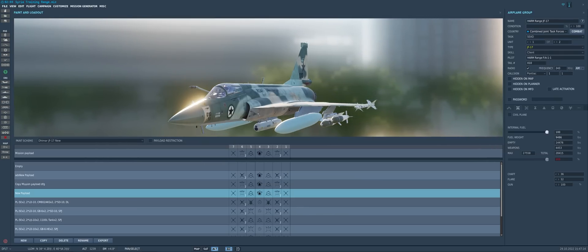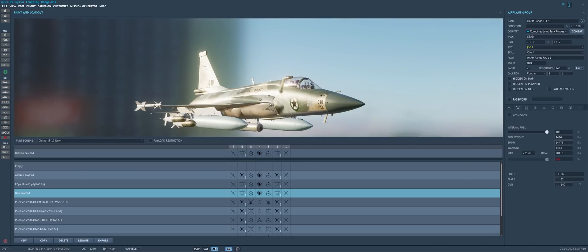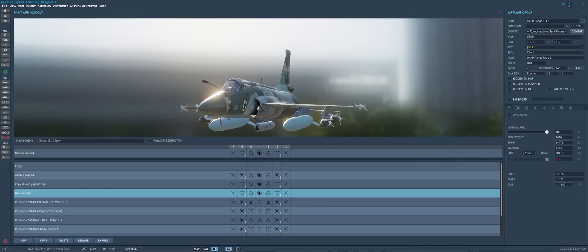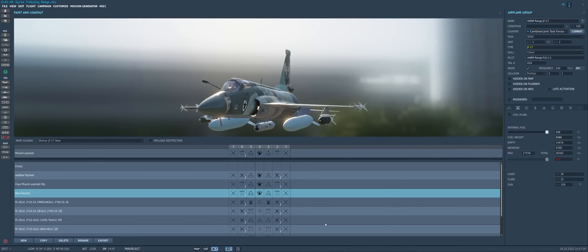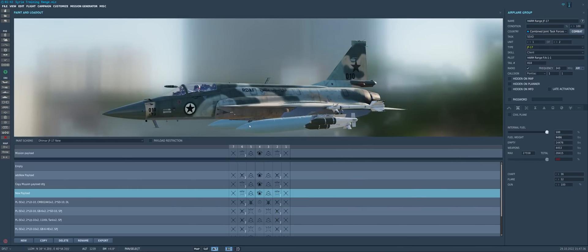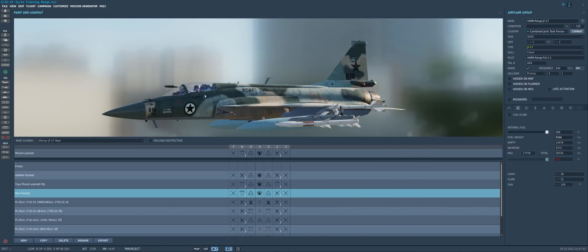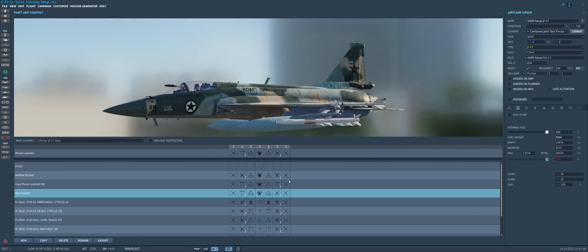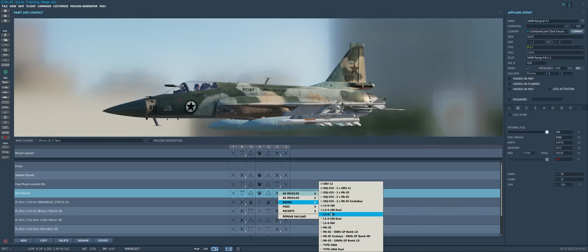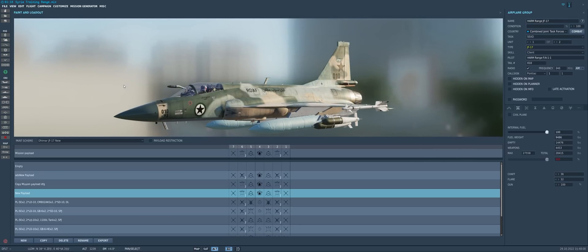With that said, we can see that we can carry essentially four JSALs with our JF-17. Before, you could only carry two JSALs in the form of the LS-6-500, which is an even larger version of the same weapon class. But now with the 250 dual rack, we have two of them on each side, which means we don't have to sacrifice as many weapons to carry SD-10s for self-defense. With four of these LS-6-250s, we can definitely do some pretty awesome standoff work against SAM sites.